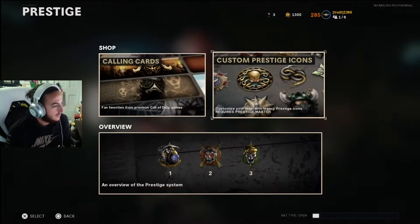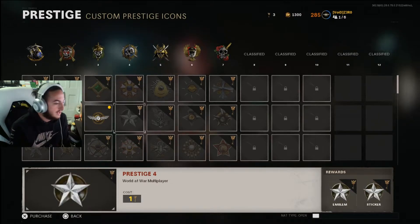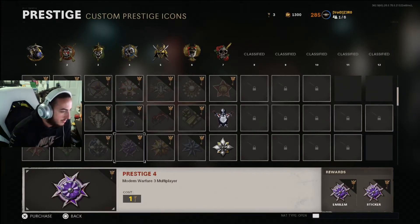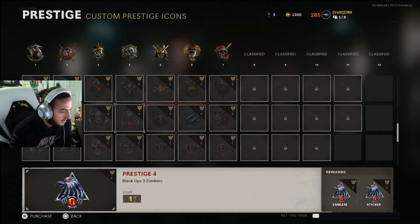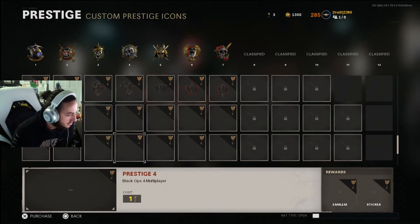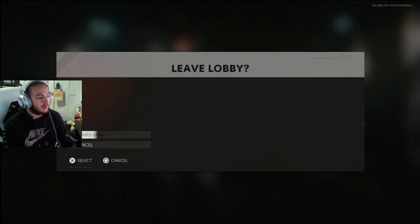By the way, if you guys didn't know, they came out with a ton of these different prestige icons in an update a little while ago. Now we have Modern Warfare — I think we already had World at War — Modern Warfare 2, Black Ops, Modern Warfare 3, Black Ops 2, Ghosts, Advanced Warfare. These are two brand new ones — that's awesome. Black Ops 3, Black Ops 3 Zombies. Infinite Warfare didn't have this — wow, I want those. At least you have the option, I guess. And then World War 2, World War 2 Multiplayer, Black Ops 4, Black Ops 4 Zombies, Black Ops 4 Blackout. There's just so many new ones now, it's insane.